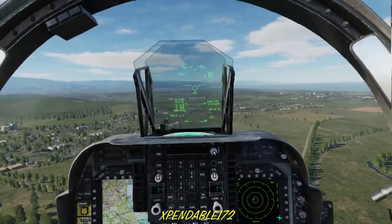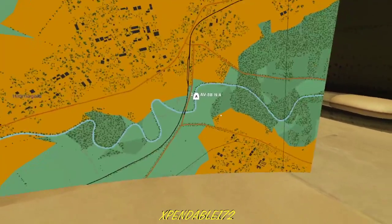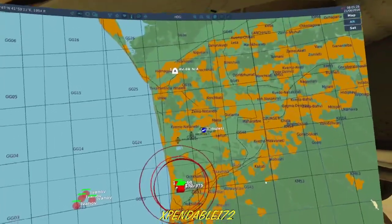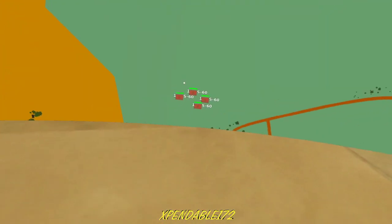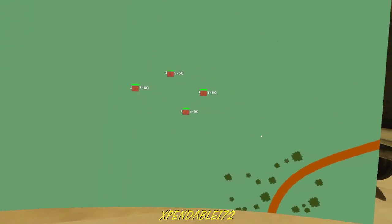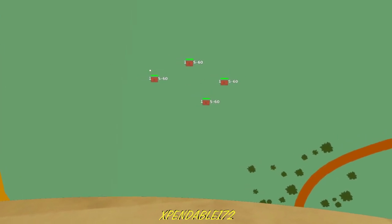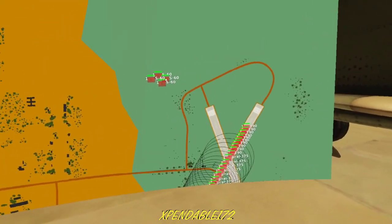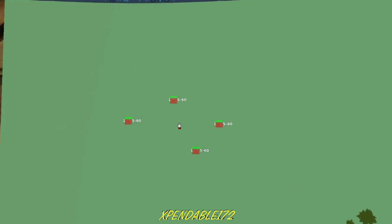We're going to do a little test here today. I've got the Harrier in Ectopause, and we're going to do a JDAM loft against four targets. These are search radars — it's an incomplete SAM site with no missile launchers, just search radars. You can see we've got one, two, three, four targets spread out.